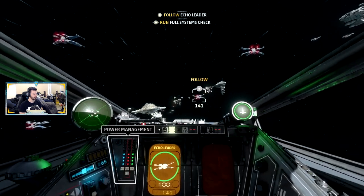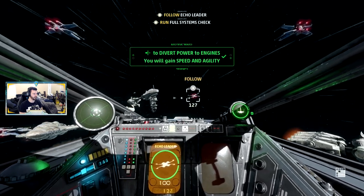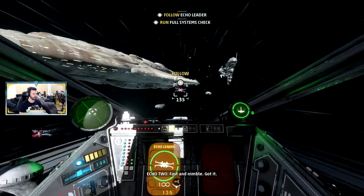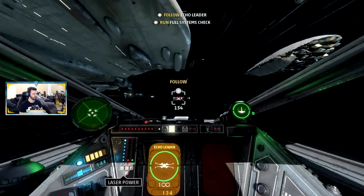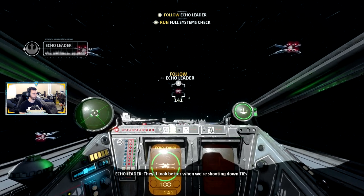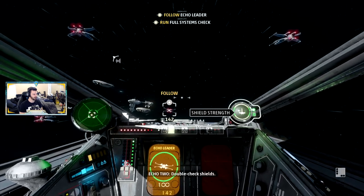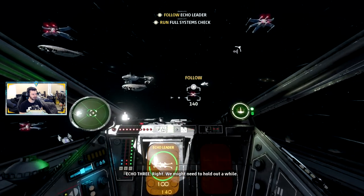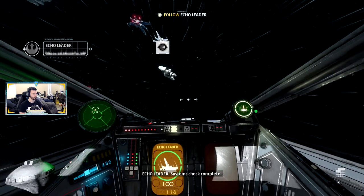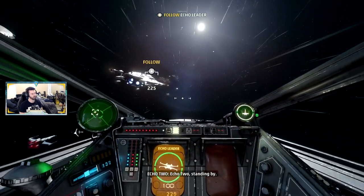So much for a quiet patrol — starting systems check. Throttle on the left, power management in the middle. Engine power is the left one — divert power to lasers, then to the right to divert power to shields. Double-check shields — shield strength on the right-hand side. Rebalance with down on the D-pad. Systems check complete.